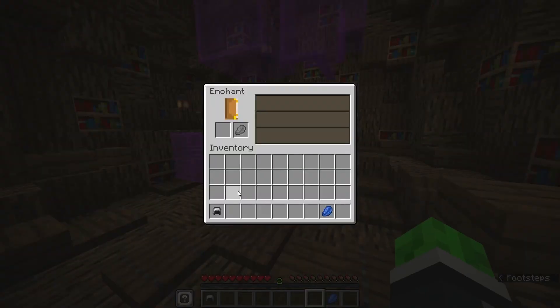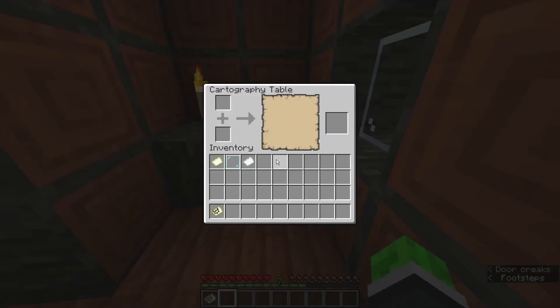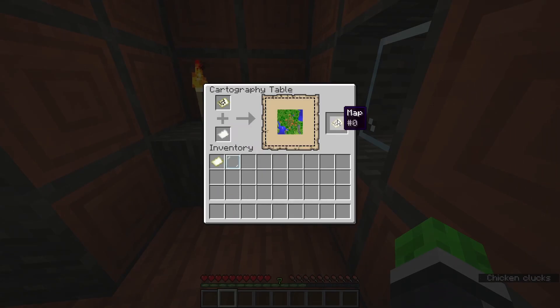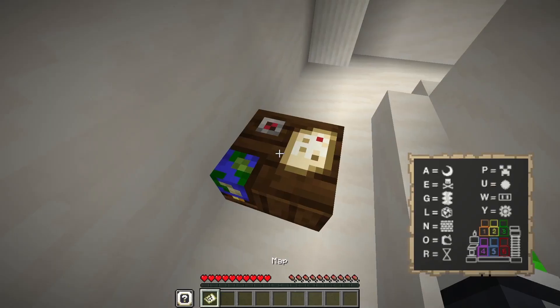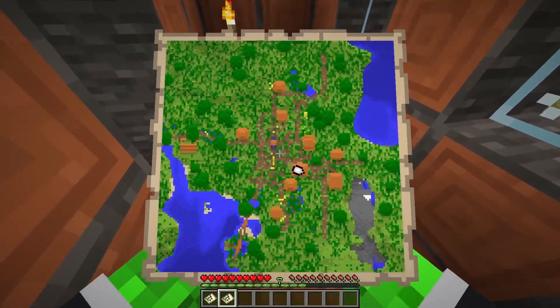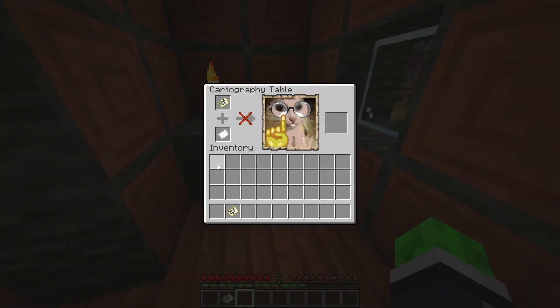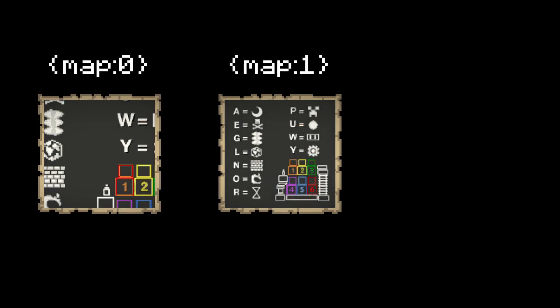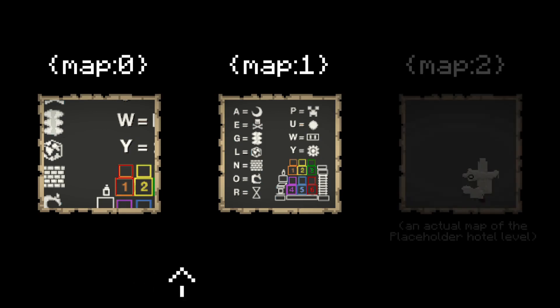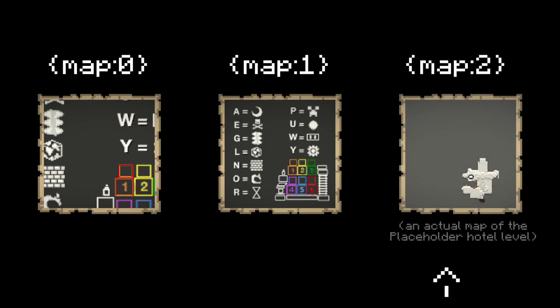One of our main goals with Placeholder was to create puzzles involving mechanics never seen in a puzzle map before. Enter the cartography table — this mostly-decorational block has an actual use, which is to copy, lock, and expand maps. We really liked the idea of getting an incomplete guide map and having to expand it to show the rest. The way it works is actually pretty simple. If you generate a map using an image-to-map converter, expanding it would cause it to break. Therefore, converters generate locked maps, meaning you cannot expand them. Since the player needs to expand the map, I modified the data of the map to make it not locked. Placeholder comes with two premade maps in the world file — map 0 and map 1. Map 0 is the initial expandable version you get at the beginning of the level, and map 1 is the final version of the guide. When the player expands map 0, it generates a brand new map, map 2, which the datapack detects, clears, and replaces with the correct premade map 1.